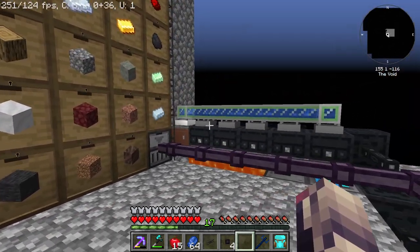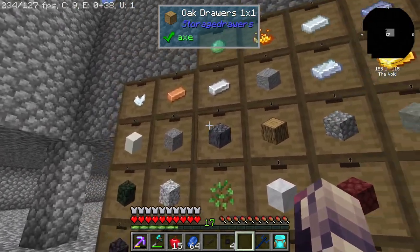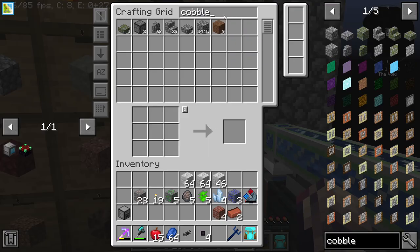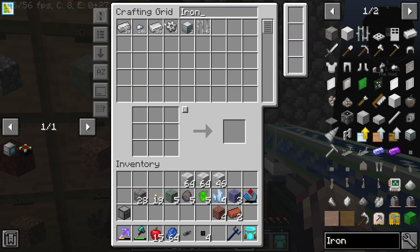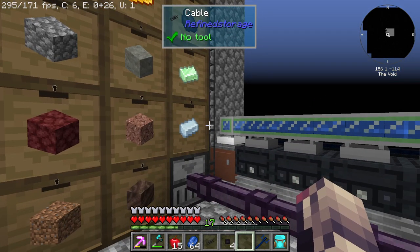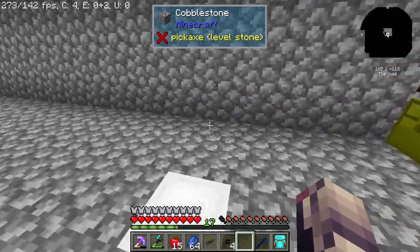Alrighty. So it has been quite a bit since the last segment — I've moved some stuff. I've moved all the storage drawers back here, and the reason being is because now I have an external storage on this. What this means is I can look in here and see all the iron that's in this storage drawer. But there is an issue — there are some items still in the system that I need to pull out.